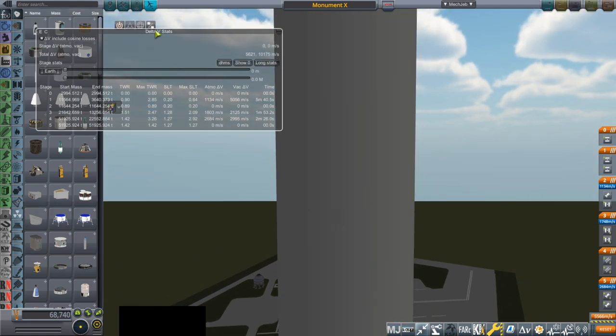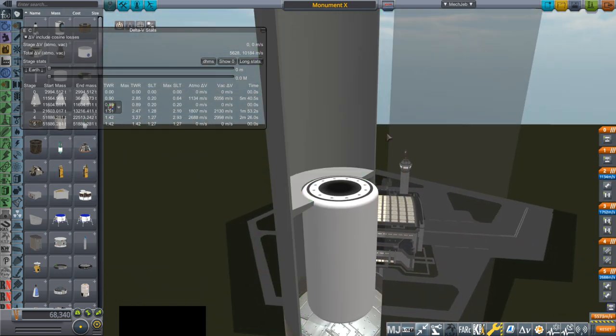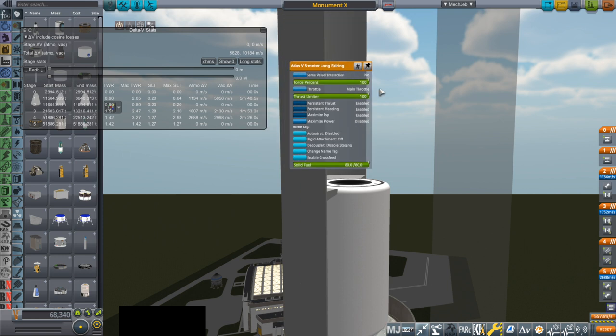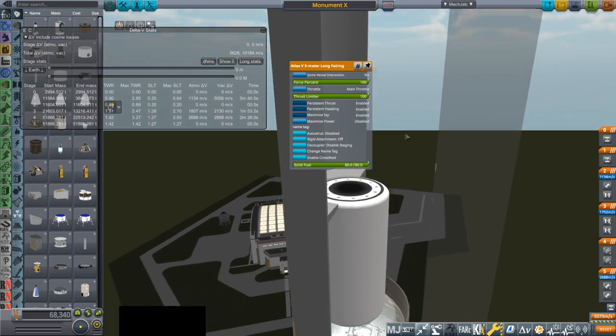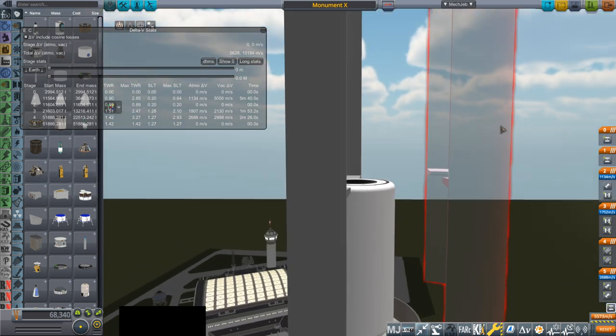That might spoil us, but we'll see. I also wanted to make it look awesome. The fairings don't look particularly awesome, and that's because I just took my Atlas V fairing, made it larger, and forgot to bring in the textures. I'll need to bring in the textures for that.